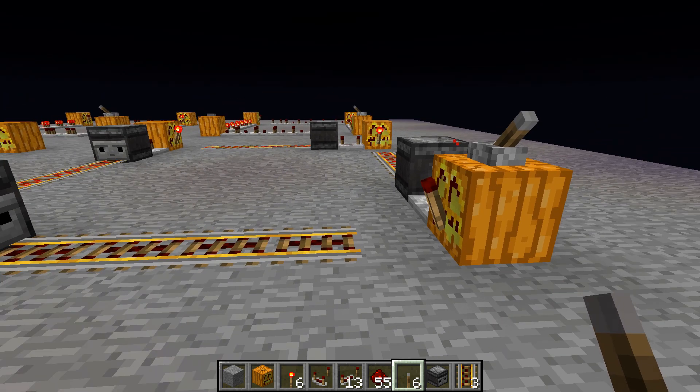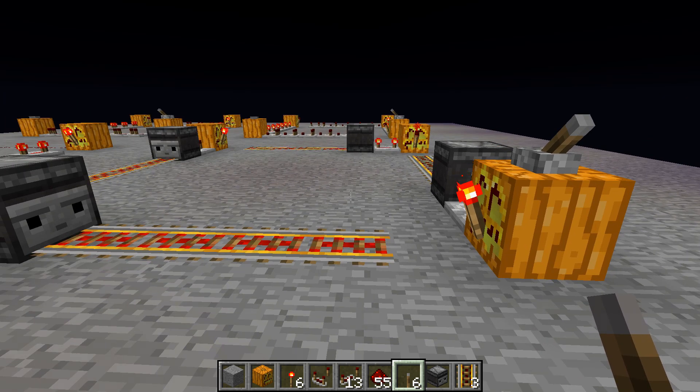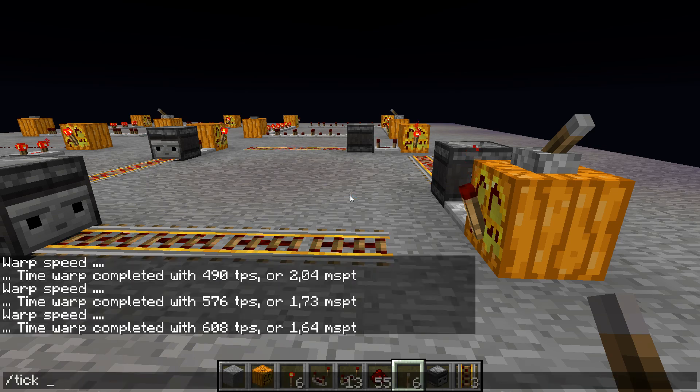Using powered rails, the clock has to be built very differently from the designs you are used to, so you always have to find a solution that works. But let's do the tick warp and see how it performs.